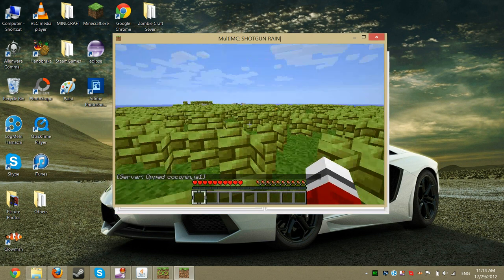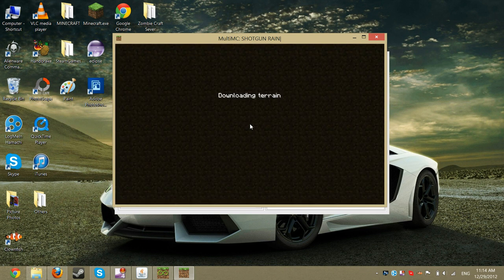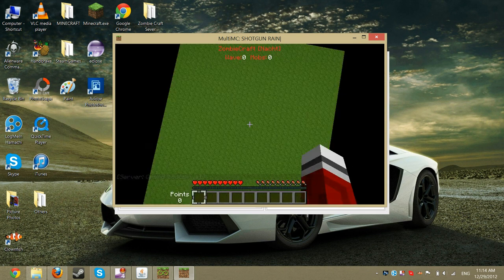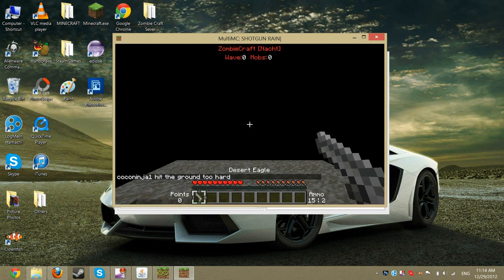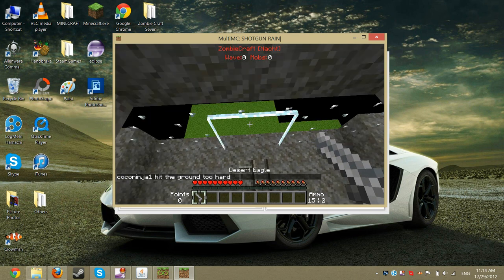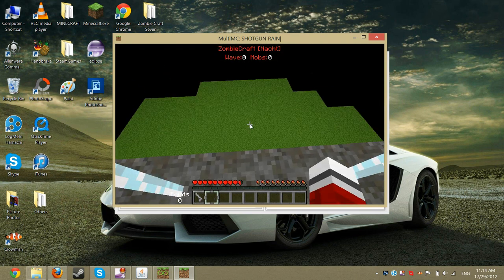Once you start it up, do /z and then C to send to ZombiCraft, and it'll teleport you to the ZombiCraft hub. Respawn, and then you're in the ZombiCraft hub. Just have to press the key above tab — the tilde key.